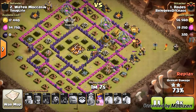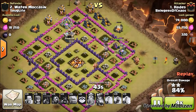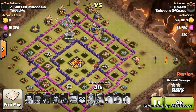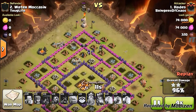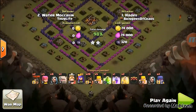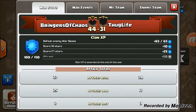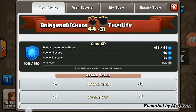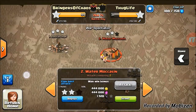All his hogs are down, he's got his queen, his witches, a few wizards, a couple of golemites, and archers all in the mix. But let's see where this plays out - 98%. All he needed was the builder huts. Don't forget about builder huts, people! Two builder huts cost the Bringers of Chaos their first perfect war. But we are moving on to three-and-oh and getting all the available XP - we just didn't quite pull off the perfect war.